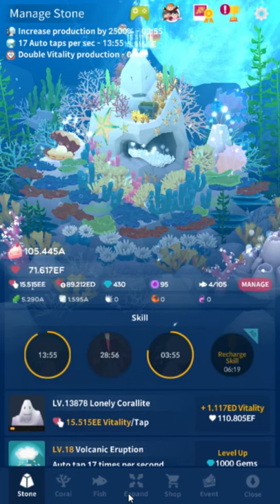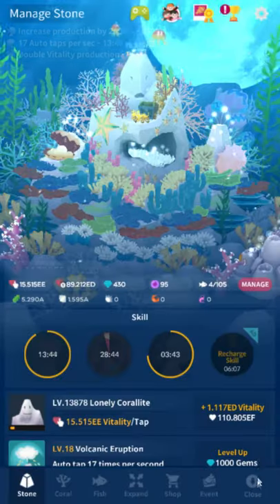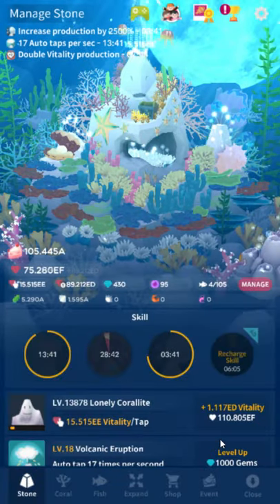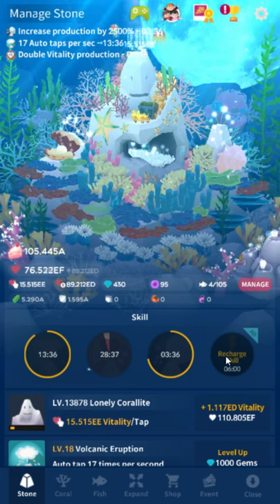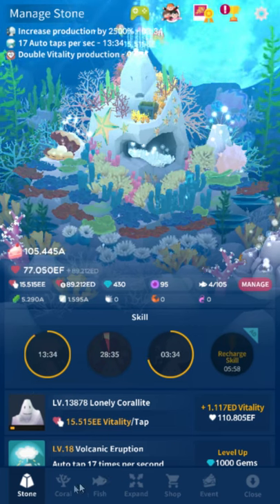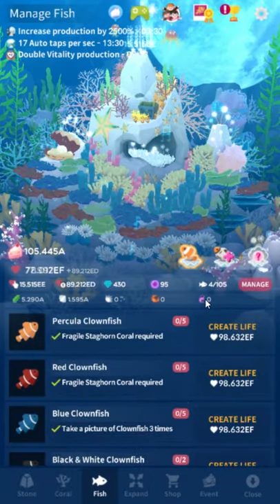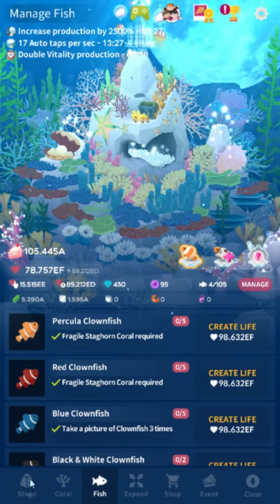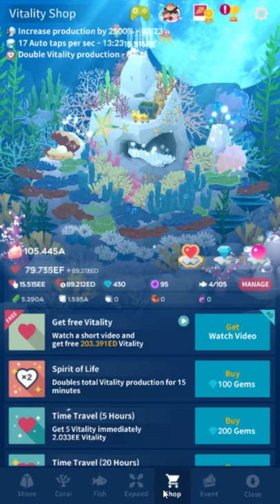Coral isn't really important — it really only matters early on honestly. By watching five ads you get your core level increased by ten every day for free. I recommend just watching the recharge skill ad; it's by far the most valuable ad to watch. If you just want to rush through things and get out as quick as possible and close the app for the day, what you can do is recharge your skill, do the tiny luck shell, and go to the shop to get some free gems.